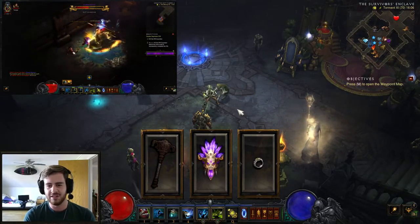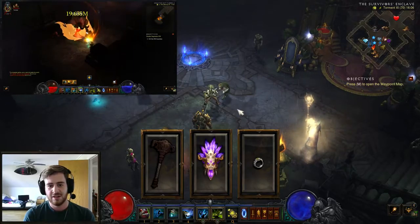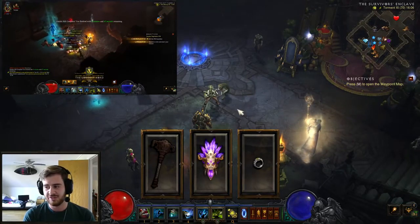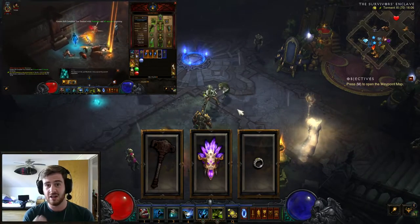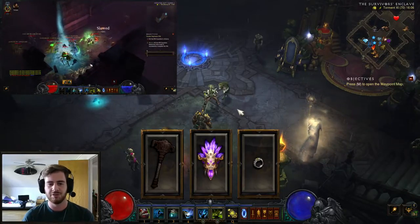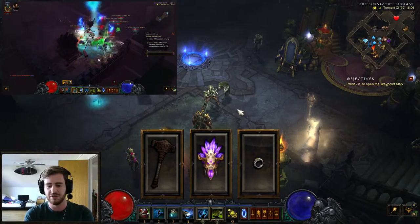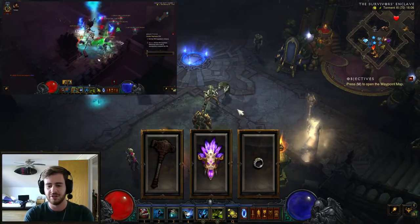It's called Ring of Emptiness, and what it does is increase the damage you deal to targets that have both Locust Swarm and Haunt active by 300%. Yes, 300% damage. You can just imagine what that Soul Harvest will do — you can probably see it in the video.